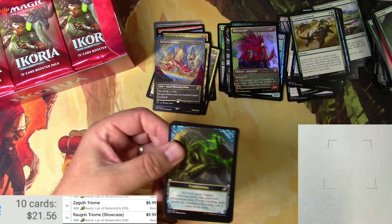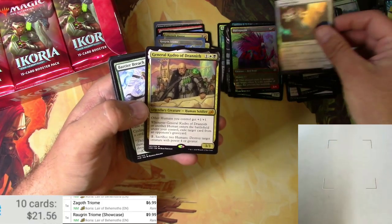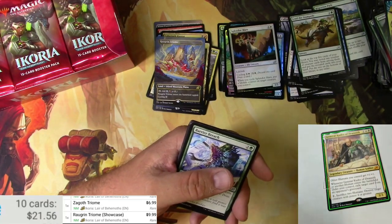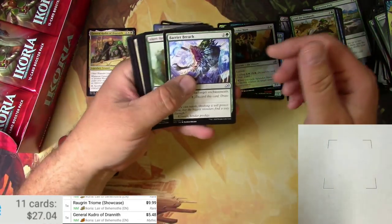Mountain, a foil Splendor Mare, and a General Kudro of Drannith — there's our first mythic of the box! Good one, five bucks. Let's move him over there. Nice.